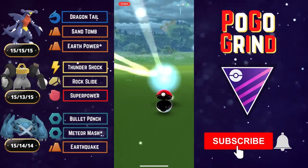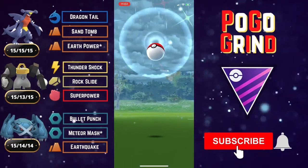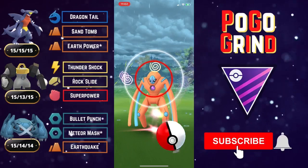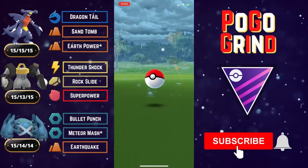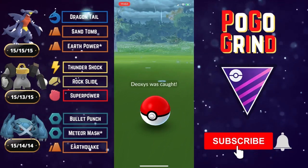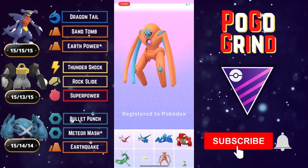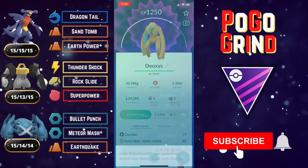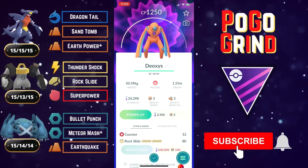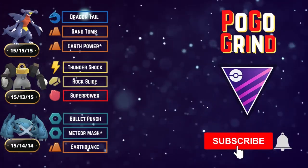Garchomp is on this team because Giratina and Yveltal give Metagross problems. Garchomp beats both of those Pokémon — tougher time with Yveltal but beatable — and you get a pretty clean win over any Giratina, whether Origin or Altered. You'll most likely see the Origin form in the Master League. Melmetal can handle Yveltal if you play it the right way; as you saw in that one loss, going to two shields is key. Super fun, very strong and powerful team. As always, thanks for watching and I'll see you in the next one.